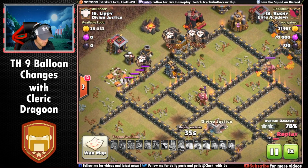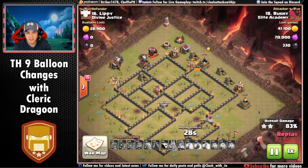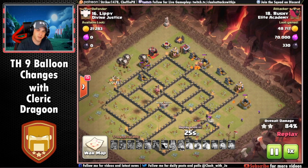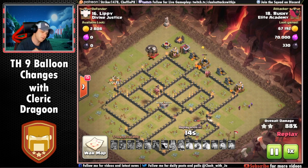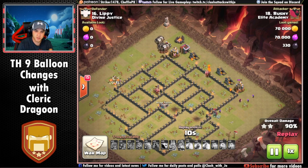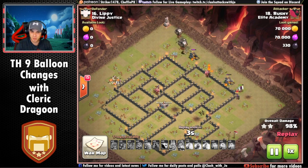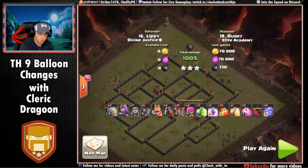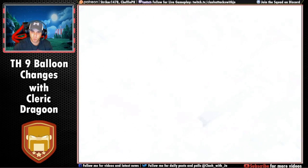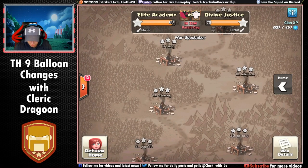That's kind of impressive — it's spammy, but if that's what's working, I'm interested to see how it gets combated: the grouping of air bombs, seeking air mines, skeleton traps. These things are going to come into play now that we're grouping balloons just like hog riders. With hog attacks you think about double giant bomb locations, and now the same logic applies here with air traps. Interesting to see how that plays out.